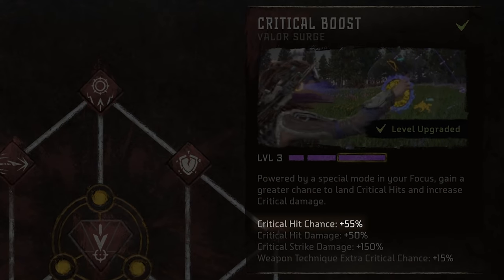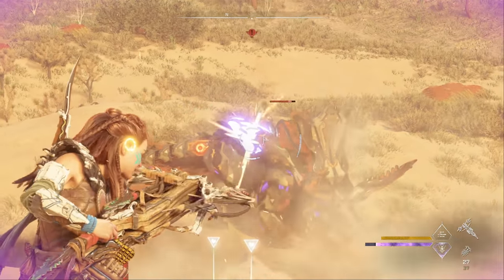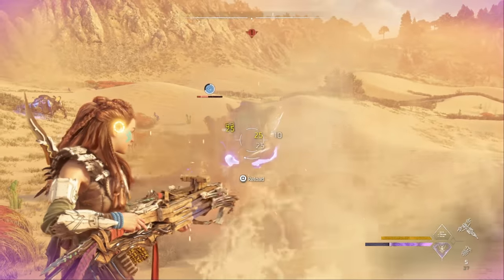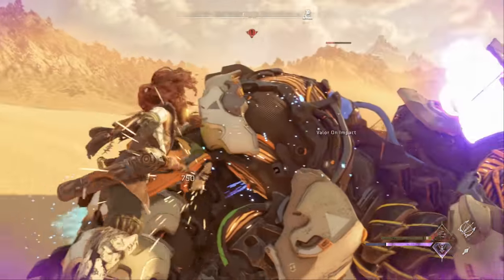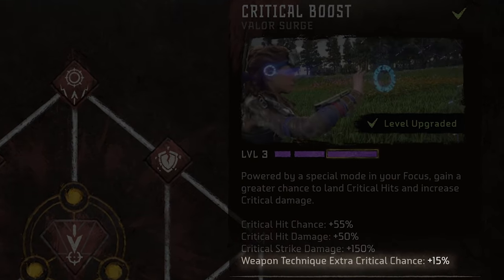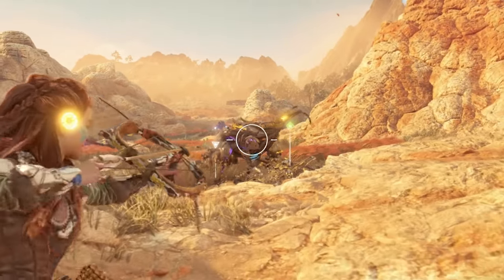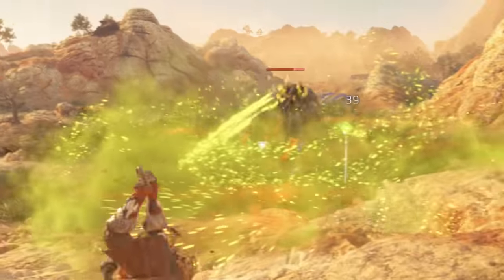Up next we have Critical Boost — the best valor surge for melee fighters and those of you who like fast firing weapons like warrior bows and bolt blasters. Now if you guys watched my recommended skills series, then you know I initially gravitated towards using Critical Boost as my favorite valor surge. I still really like Critical Boost, but after spending many more hours in Forbidden West, I've decided Rangemaster is the better all-arounder basically because its damage boost is more consistent. Critical Boost increases the chance of critical hits, which is what's happening when you see the golden damage numbers popping up. These critical hits are already higher damage, so they're great to get, and Critical Boost basically makes them more likely to happen, which is going to increase your overall damage output. Additionally, it increases the damage dealt by a critical hit, and it dramatically boosts critical strike, which is the high damage R1 stabbing animation you can do to knock down enemies.